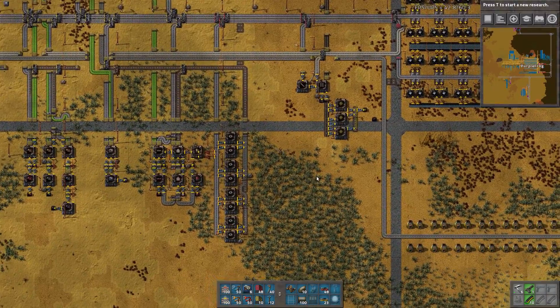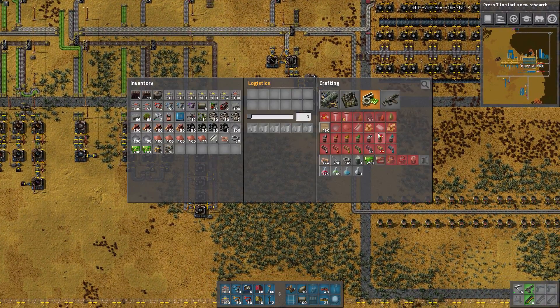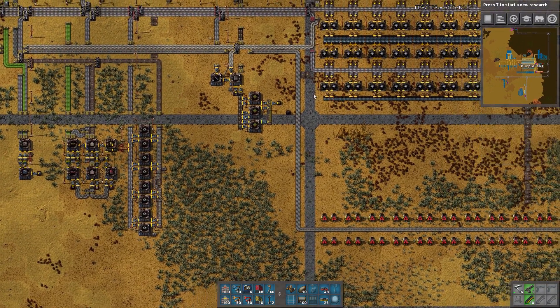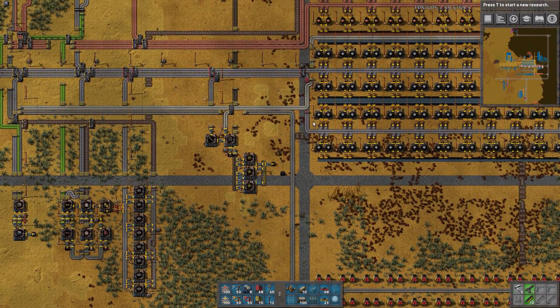That's where we make our plastic, because we're gonna need coal in there, which means we're gonna have to grab coal from somewhere — it's coming from here. We can easily get a coal line through there. We can do that.